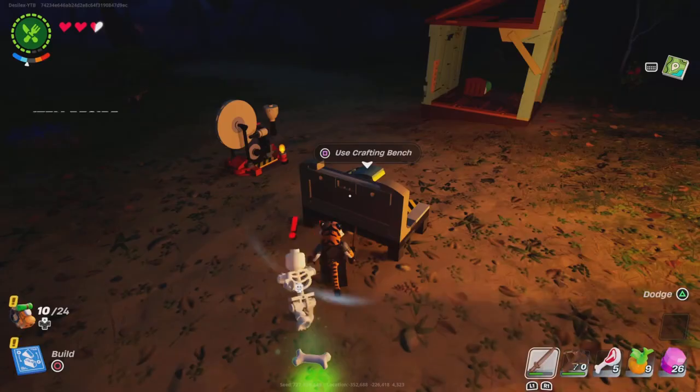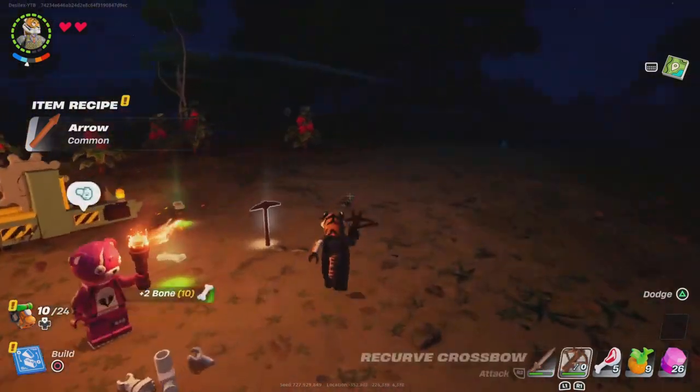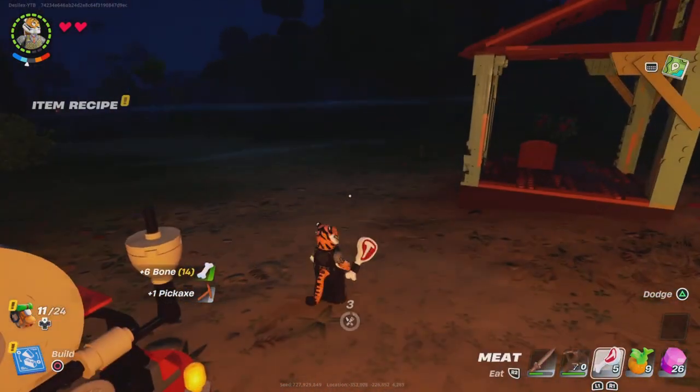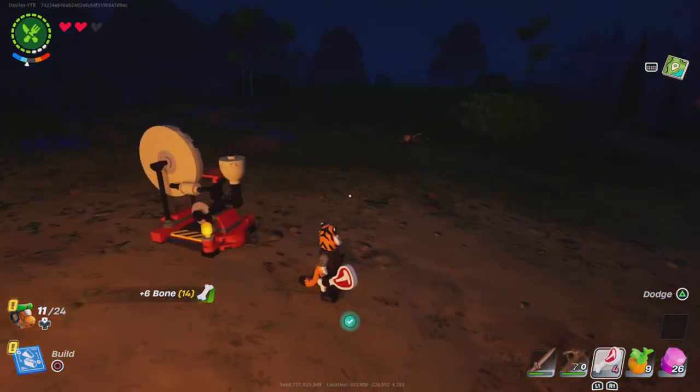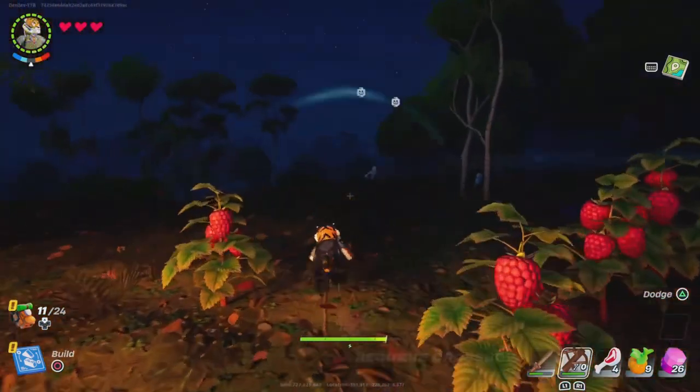Alright, I'm getting a crossbow — it's part of a quest too. Now I have a crossbow and you have to deal damage to people. So I have to shoot someone. There are also obviously guns, so you just have to find people.